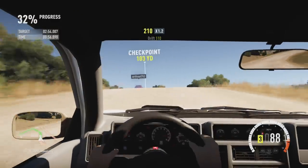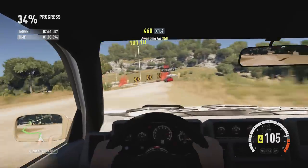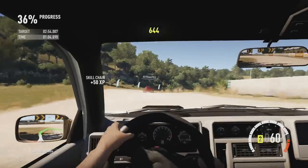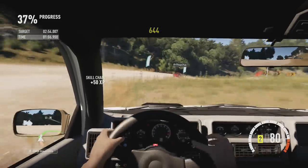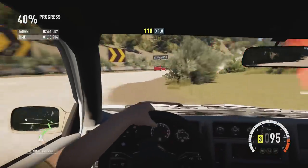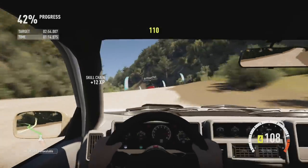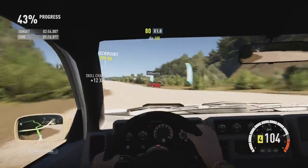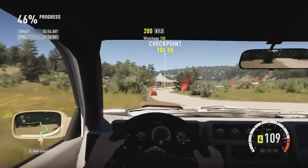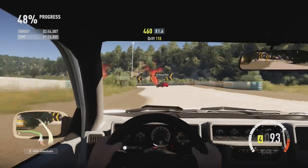If you take the weight out of a car, it's going to go quicker whether it's on dirt or tarmac. But if you put racing suspension on a car and then try to drive it off-road, would it make it worse? In theory, it could. On a smooth tarmac racetrack, the car is going to go quicker with a lower centre of mass and better handling. But taking a car off-road where there are bumps and a very different surface — would racing suspension make the car more difficult or slower to drive?